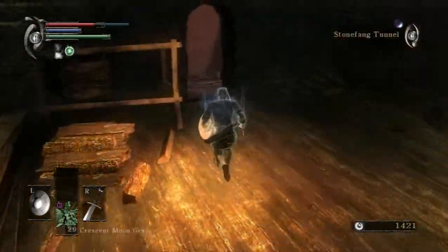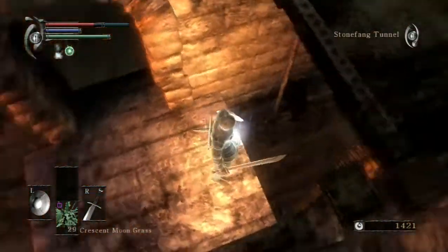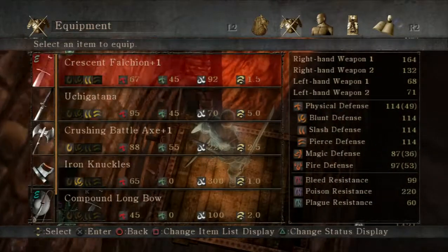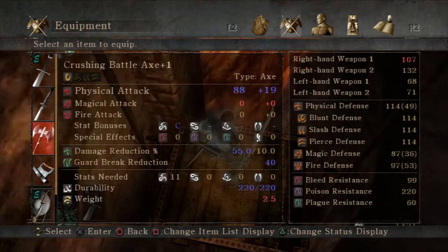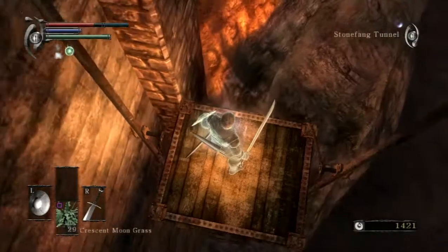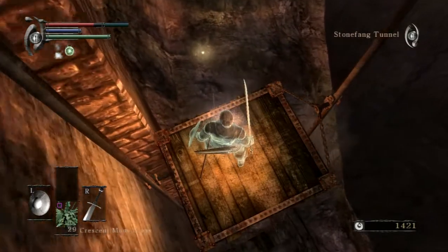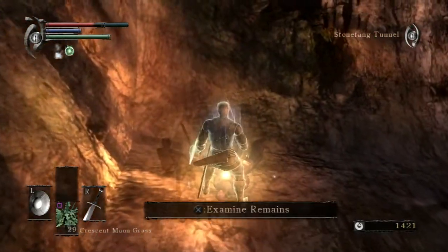Grab up all these things — the Crushing Battle Axe, pretty powerful, but I think it's a strength build weapon so I don't really need to worry about it. It doesn't even have any scaling for dex. We're taking this elevator all the way down because there's more pickups down here — I believe those are the eyes that can revert you back to human, if I recall correctly.